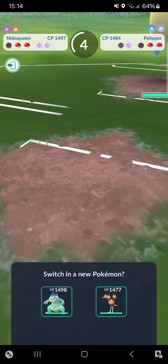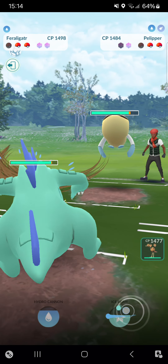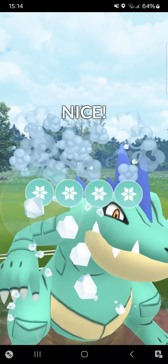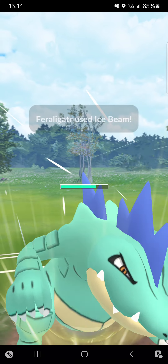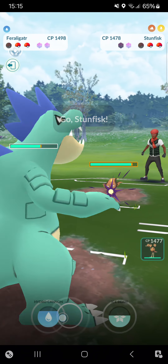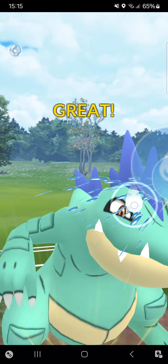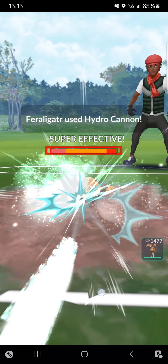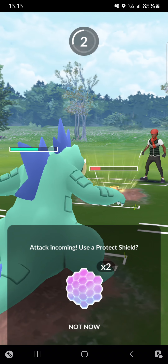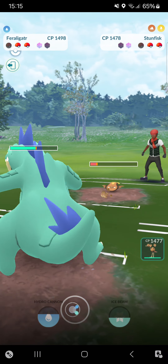That's a hard one. I think my Feraligatr is the best option to throw in, then just throw in the Ice Beam and see how this goes. Ice Beam does quite some damage — opponent has Unovan Stunfisk in the back, that's fine. I have Dodrio in the back, so I'm happy. But I won't risk finishing Palossand off with Dodrio, that's a little too risky.